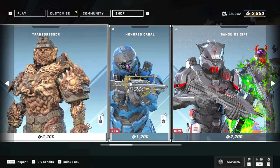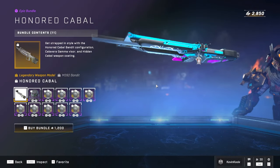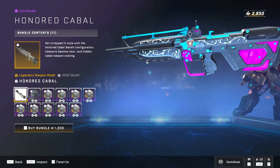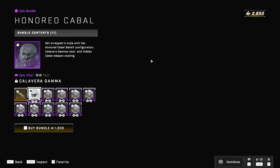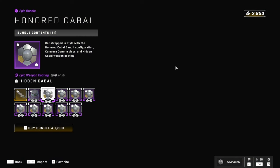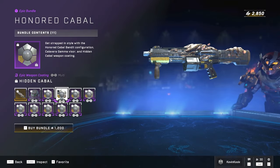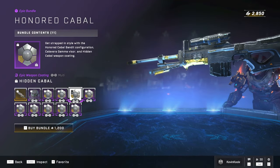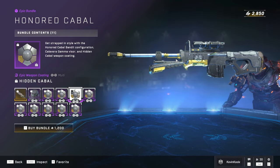If you guys remember seeing that bandit rifle within the Season 5 trailer, well, now it's finally in the shop for you to pick up. This does look really awesome, and for 1,200 credits it does seem like a lot when all I really want is the weapon model. I don't really care for the visor or the coating — I mean, it's a weapon coating, it looks nice, but nothing that would really stand out. It's kind of a shiny gold with black on it.